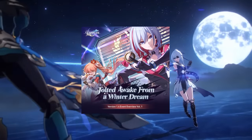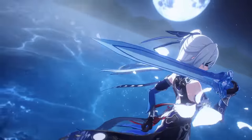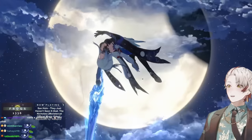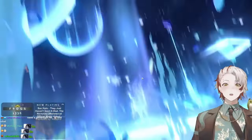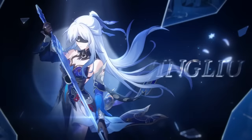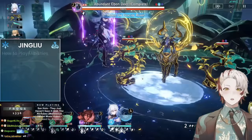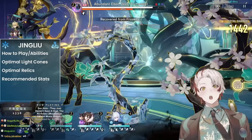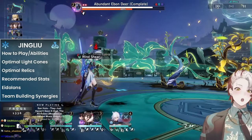Version 1.4 is finally here for Honkai: Star Rail, and that means the long-awaited arrival of our Ice Queen, Jing Liu. If you've been waiting for a hypercarry to invest in who's really simple to play and deals crazy amounts of damage — both single target and pseudo AoE — this is your girl. In this video, we'll be covering all you need to know: how her skillset works, optimal light cones, relics, recommended stats, eidolons, and best teammate synergies.